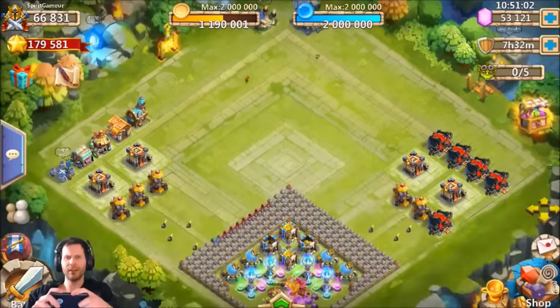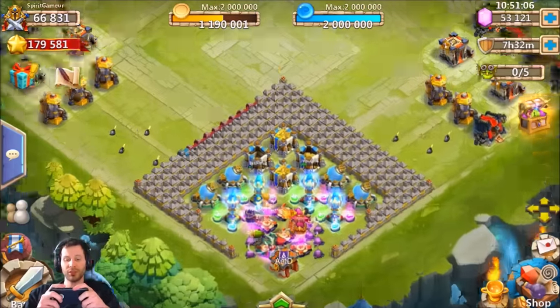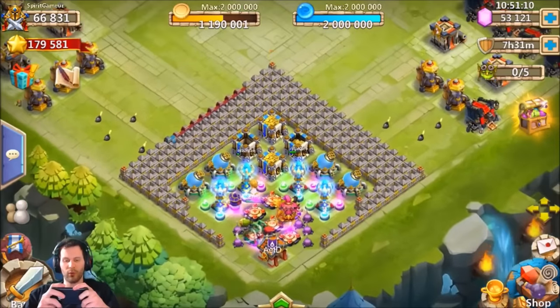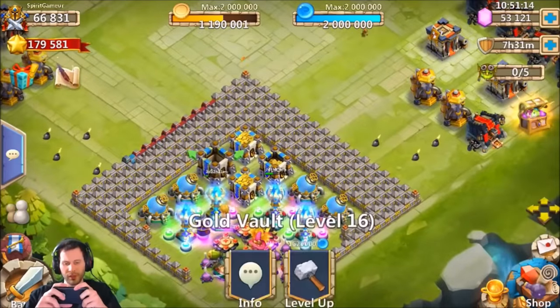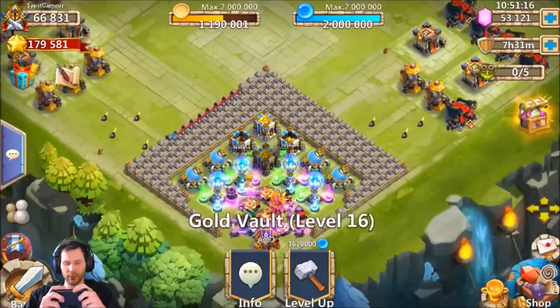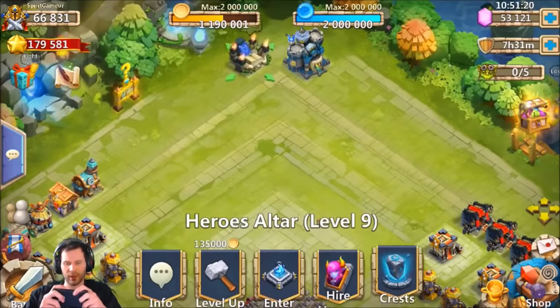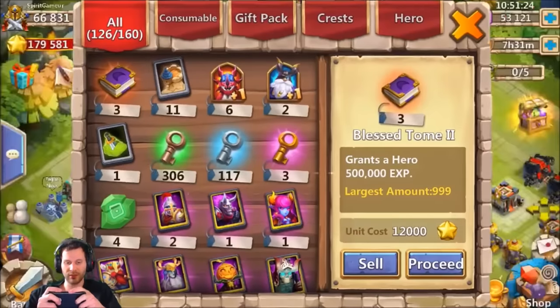What's going on guys, this is JT here. I am on a subscriber account over here on the iOS server. We got 53,000 gems to roll for heroes, and he obviously needs duplicates to evolve and double evolve. But one thing signing on this account right away I've noticed is he only has 2 million total gold — he really needs to get these gold vaults up, otherwise he's not gonna be able to evolve any of his heroes. I know this guy spends a pretty good bit of money.